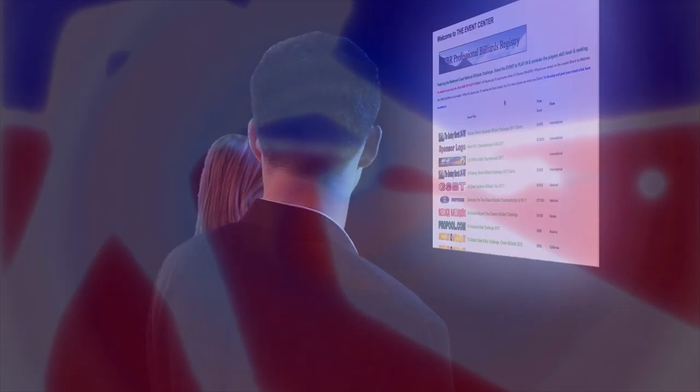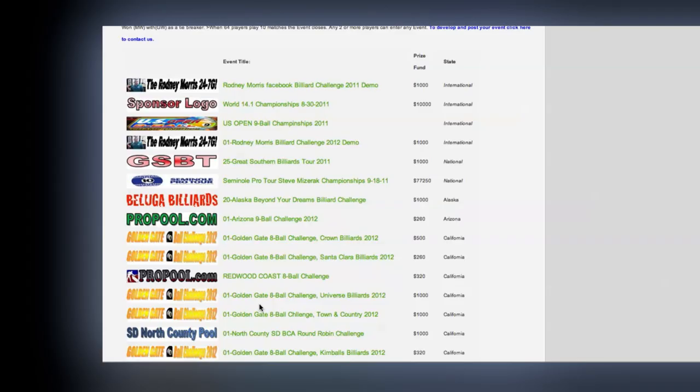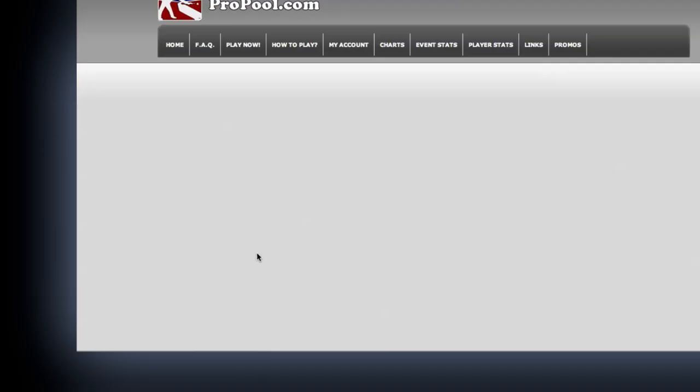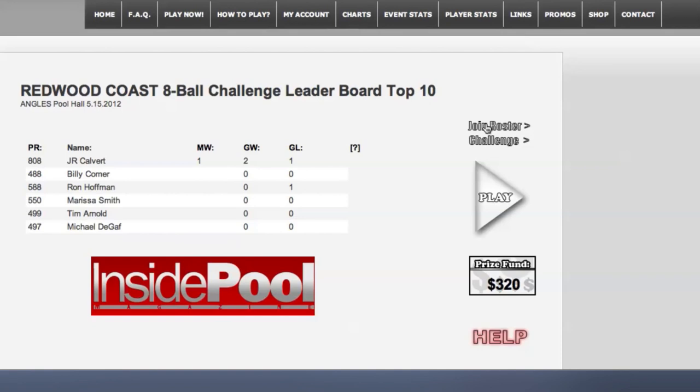So now we're back at the event center page. Here's a list of all the tournaments in the US. To join one, just scroll down to one in your area. Here's ours. $320? Not bad. Now just click Join Roster. And now you're added to the list. So these are all the other people that are already in the tournament? Yep. See? There's me. And this list is nice because you get to see everyone's performance rating and their individual stats.